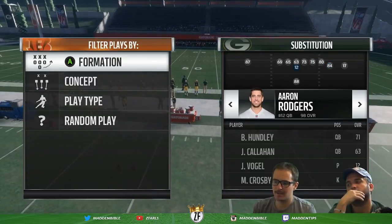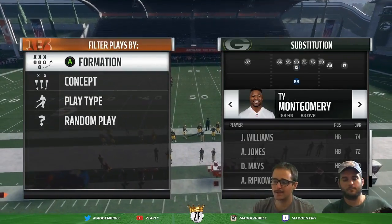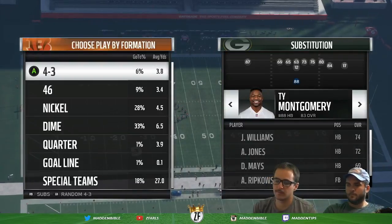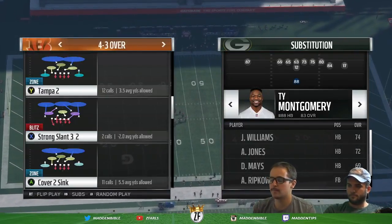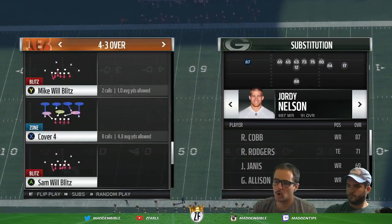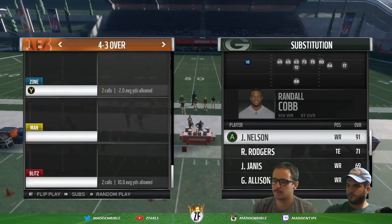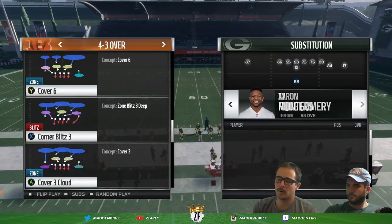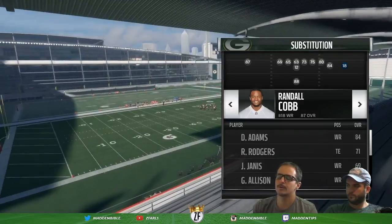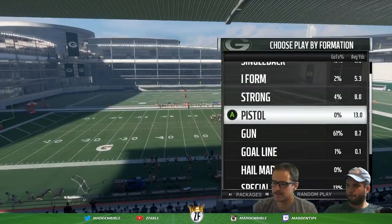In MUT, sometimes I'll put in a pocket passer who's more accurate than my scrambler to throw in the red zone if I'm going to do high points. Sometimes I'll put in a trucking back at the goal line, or take a blocking fullback out and put in a big trucking back like LeGarrette Blount. I'll put a taller receiver in on the outside — say Cobb was in, I would press A and put Jordy Nelson in because I want to throw a high point in the end zone. I'll sometimes take out a slow receiver and put in a burner if I think I have an advantage.